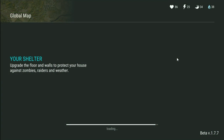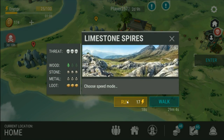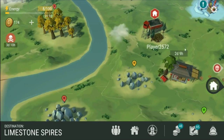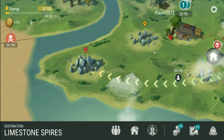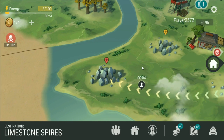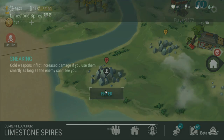How the raiding works is you go to a base and you have a noise meter. The noise meter gradually ticks up whilst you're there — when you break walls and open chests. So if they have to break a load of walls, the noise meter's going to increase. When it gets to max, a massive zombie spawns in that you can't kill and you have to run away. So what I'm headed to is Limestone Spires.